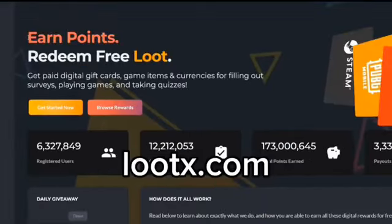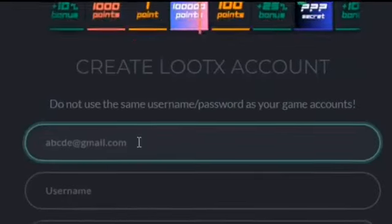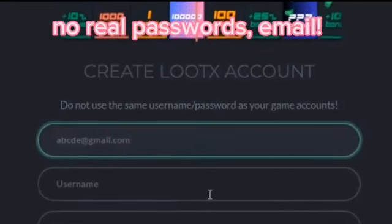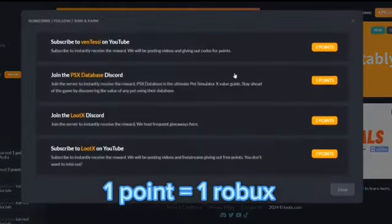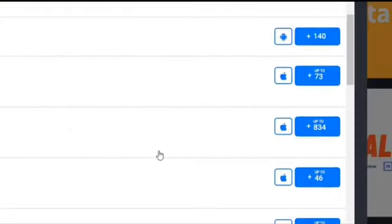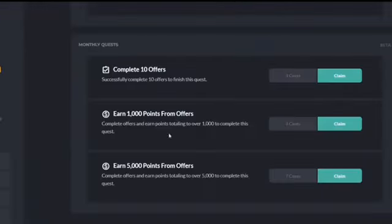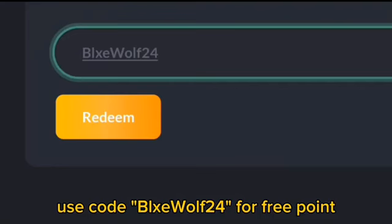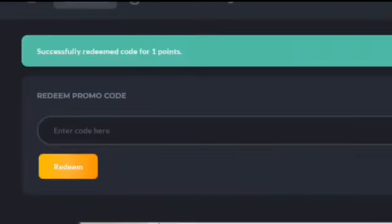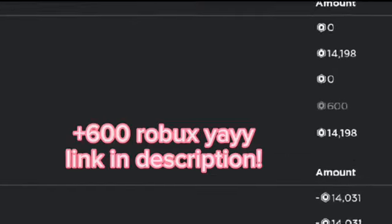If you want free Robux, check out lootx.com. On this website, you do not have to use your personal information like your real email, password, or username. 1 point is equal to 1 Robux. You can download games or do surveys that you trust for free points, and open cases by completing quests for extra points. You can also put in my code, which is BlueWolf24. I've cashed out a lot of Robux from this website. The link will be in the description.